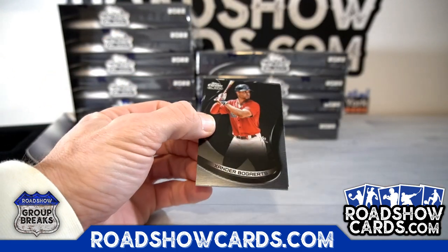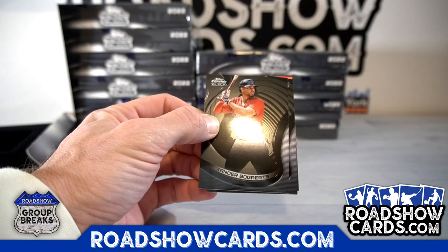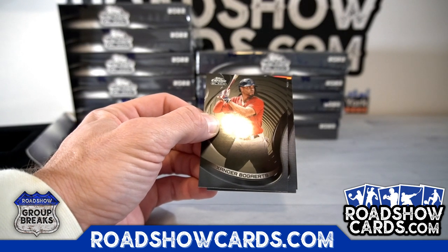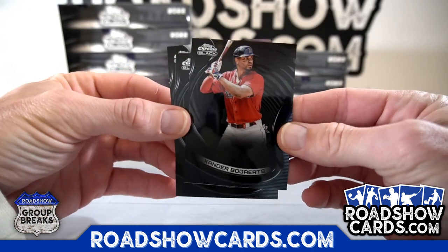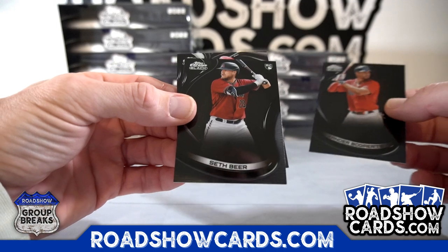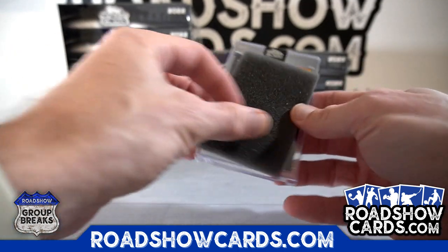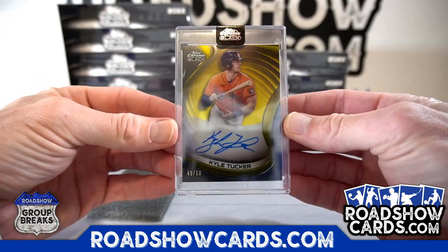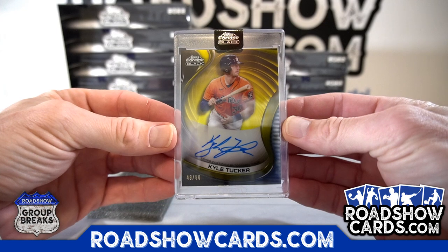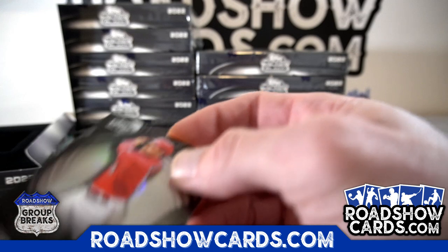They're more chrome this year than they were last year. Last year they were like a matte finish. Suck beer. Joey Votto, and your hit is gold Kyle Tucker, Astros. Houston, Scottie V, two gold autos. All right, let's get it.